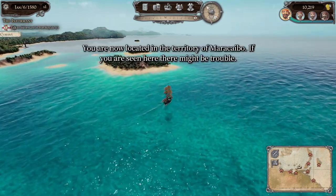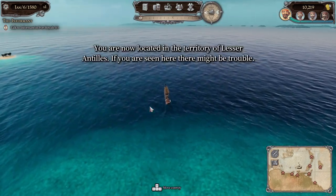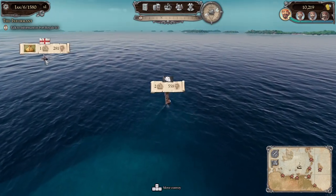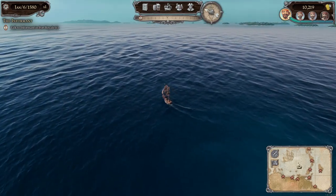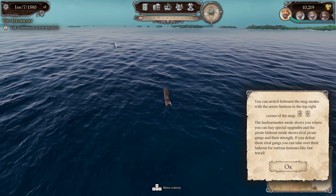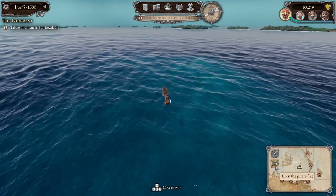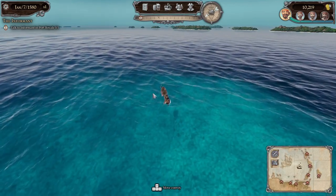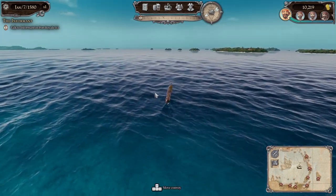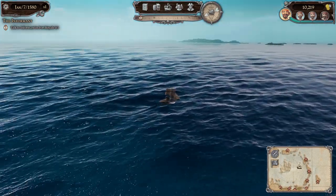Port Royal is somewhere over there — quite a way off. Let's follow this coastline. You can switch between map modes with the arrow buttons — there's a harbour master mode. We're sailing into wind a little bit so we're going to be slow. I discover there's a game speed control — I should have been told about that sooner! That's a lot better. Is there a way to just pause? There's a pirate fleet out there — another pirate fleet. I don't really want to fight that. We're almost at Port Royal.